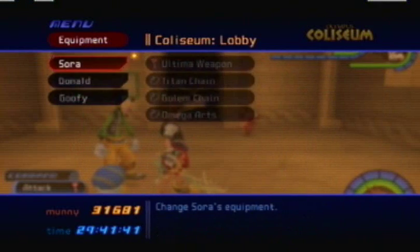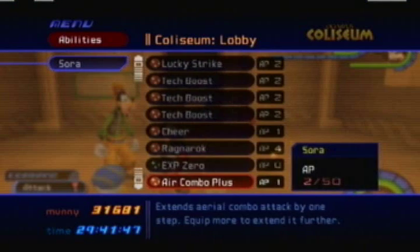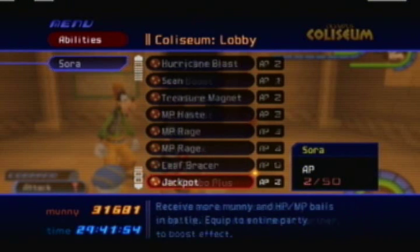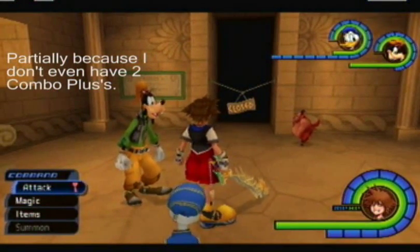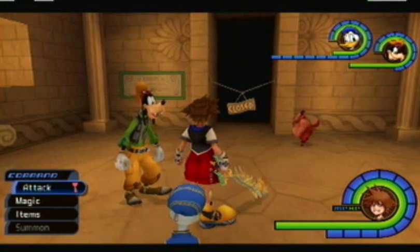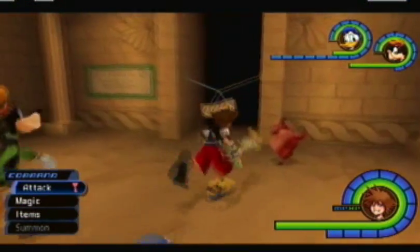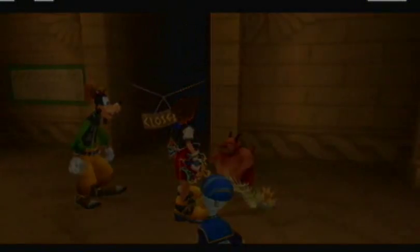Let's see — I want to put an Air Combo Plus on. You definitely want one combo, so it's actually better if you have two Air Combo Pluses and two Combo Pluses. For this fight, you definitely want to have a limit of some sort other than Ragnarok. Strike Rate is really good, Sonic Blade is really good. Ars Arcanum is good, but you could use much more invincibility frames. I'm going to take on this fight with none of them just to show it's very possible, but I highly recommend against it. So let's get ready for the last Mystery Cup.